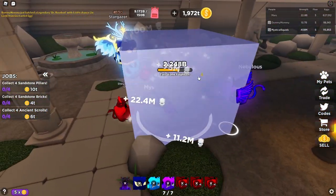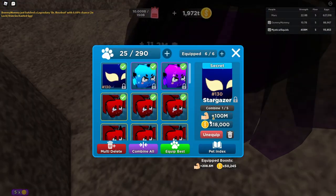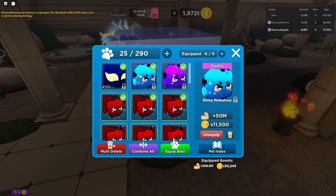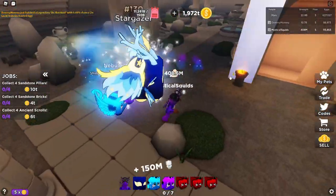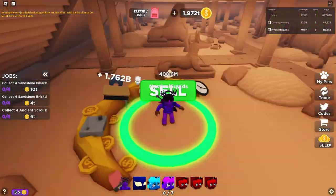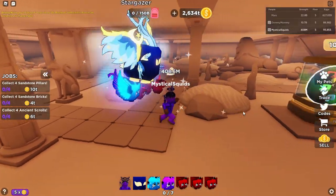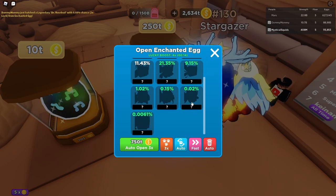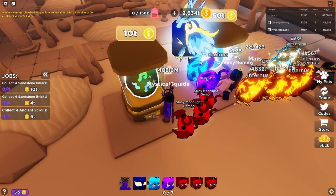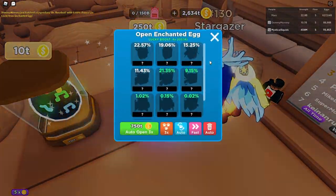Yeah, here we go, so we gotta keep going up and up and up and we can unlock more stuff basically. I don't really remember how much I sell for — this is my best pet right here, pretty good. I'm sure the new update has even better ones, but let's just get this real quick and bam — now let's sell and see how much we get. Okay, I think that's enough, but instead of unlocking the next area, let me actually get some eggs real quick because I'm sure they're really good.